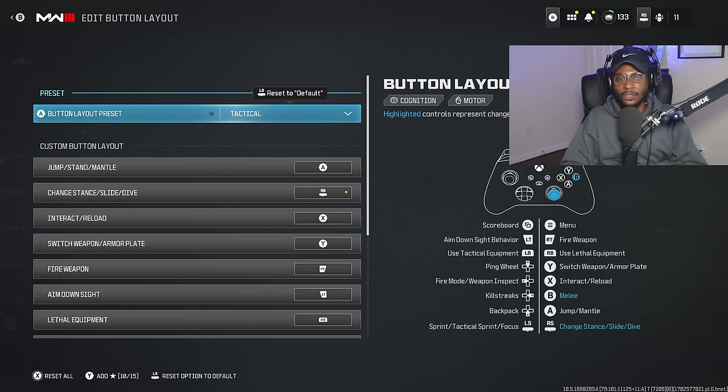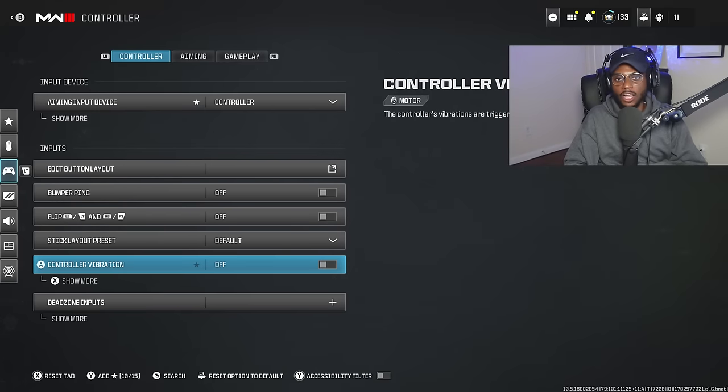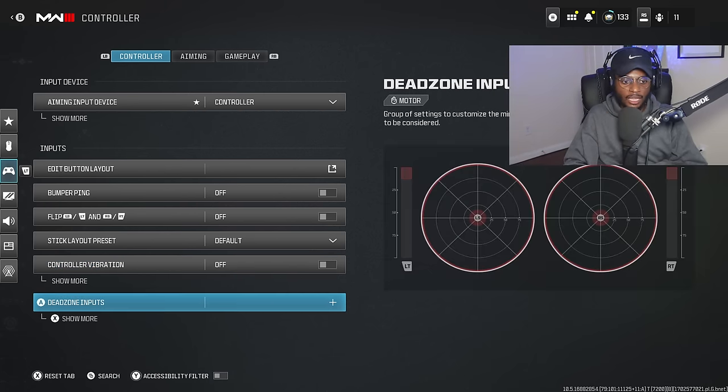For the button layout, I play on Tactical. Tactical is going to be the best button layout no matter what controller you're playing with. It's going to allow you to remap your crouch and prone button so you can do a drop shot while aimed down sight, allowing you to win more close-range engagements, get in and out of cover a lot easier, and keep you alive — that's a massive W in multiplayer. I also recommend turning off your vibration because it causes unnecessary movement in your controller, throwing off your long-range accuracy.